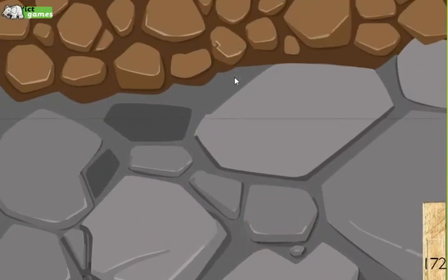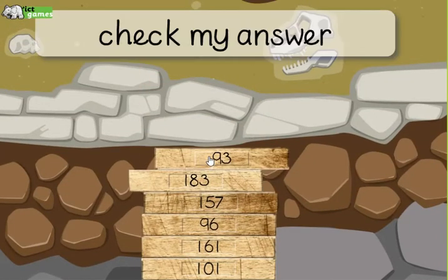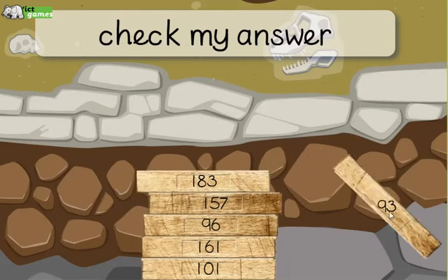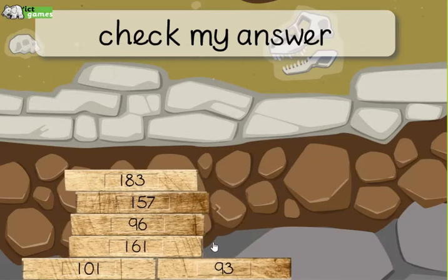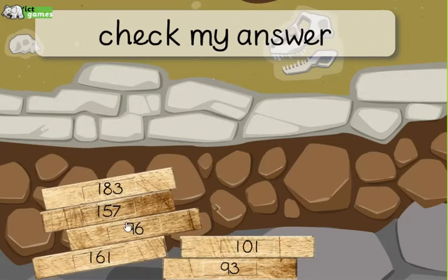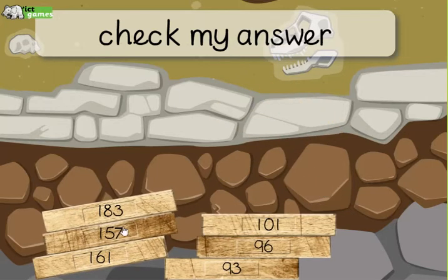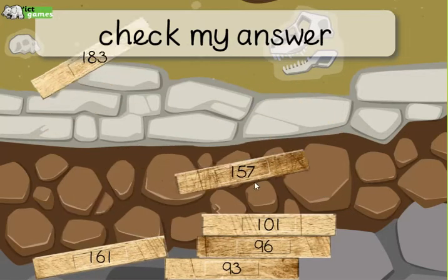Each time you get it right you move up a level and get an extra brick. So 93 is the smallest, and what's next — it's 101. Then 96 needs to be in there, swing that one round, and 157.